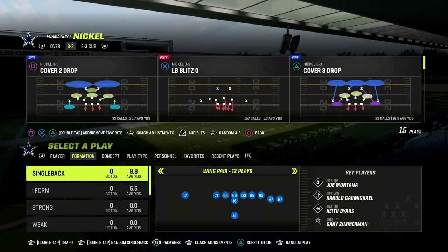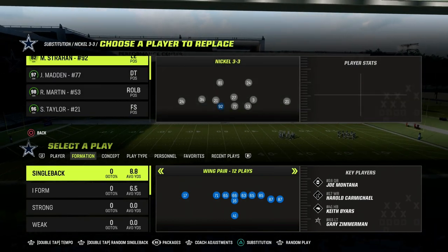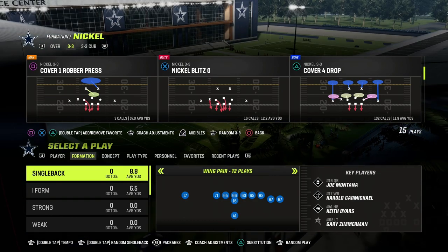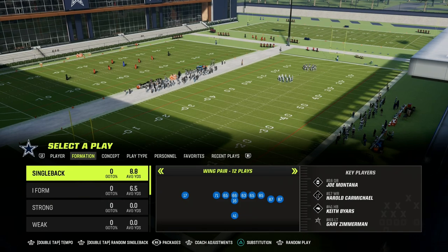We're going to be covering a bunch, bunch tight end, U-trips, trips tight end — all the formations that have a real big-time upside to be used. We're going to be covering the essential route combinations. We're going to do some off-meta stuff as well throughout the summer, so kind of keep an eye out for that.